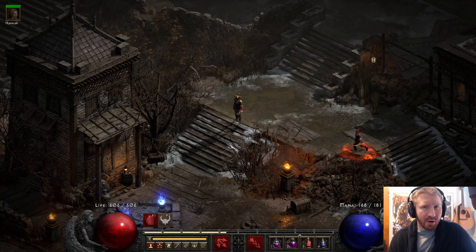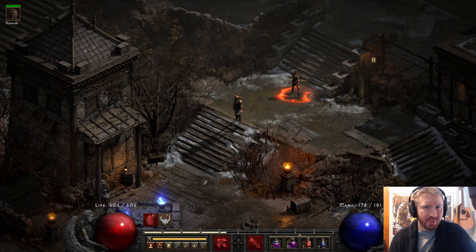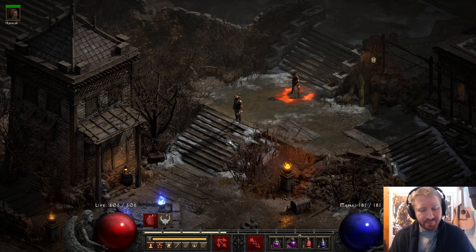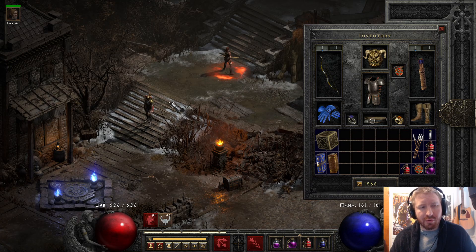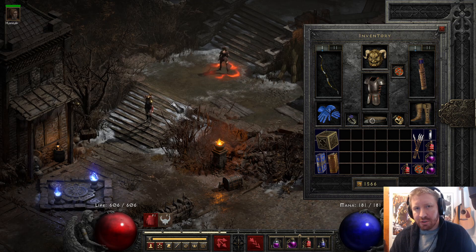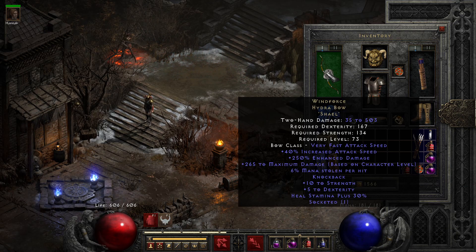What's up guys, Iceman here. In this video I'm going to showcase the Amazon in the PTR 2.4 patch. I got me a lot of gear — I normally don't find this stuff, as those of you who watch Iceboy's channel know. This is going to be a Windforce Amazon, and it's actually quite viable. I experimented with it for just a moment; I didn't finish a Chaos Run, but I went through it some.